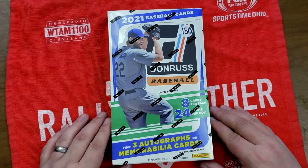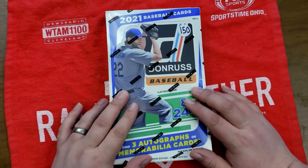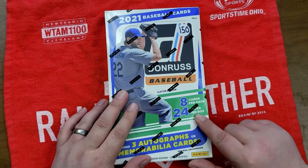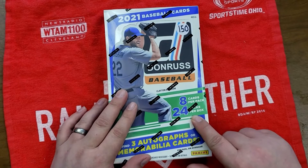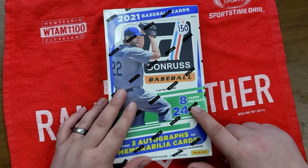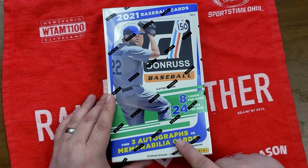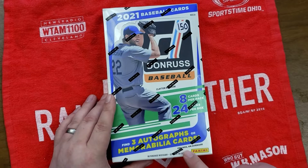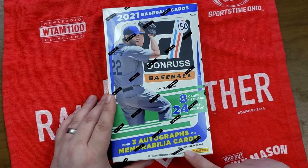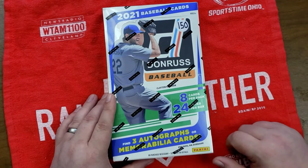Hello everybody and welcome back to Diamond Cutter Breaks. My name is Johnny and today we got a new product here. We got 2021 Donruss and as you can see you get eight cards per pack, 24 packs per box. You could find three autos or memorabilia cards per box on average — usually two autos and one relic or memorabilia card.